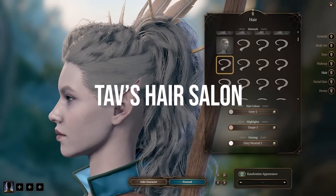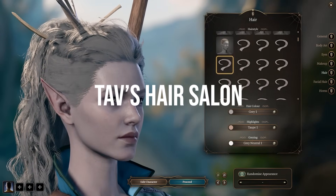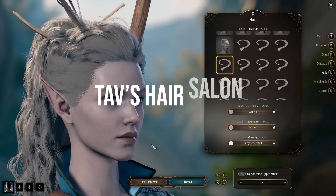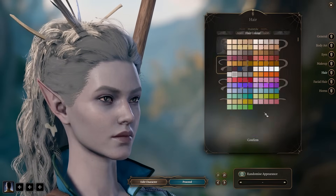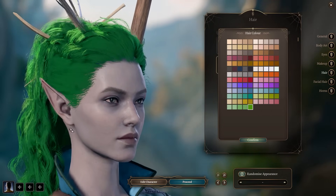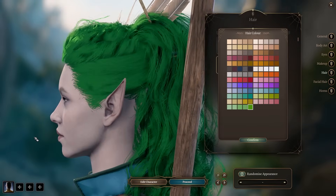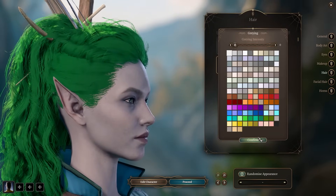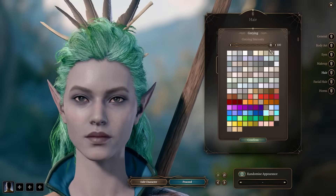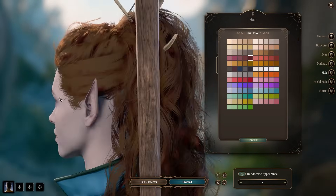The first mod on the list is Tav's Hair Salon. The character creator for Baldur's Gate 3 is extensive — there are so many different tattoos, hairstyles, and presets in the game. I have friends that love this process and take hours making their characters. If you want even more customization when it comes to hairstyles, Tav's Hair Salon is the mod for you. It brings over a hundred hairstyles, including ones from NPCs and the origin characters.